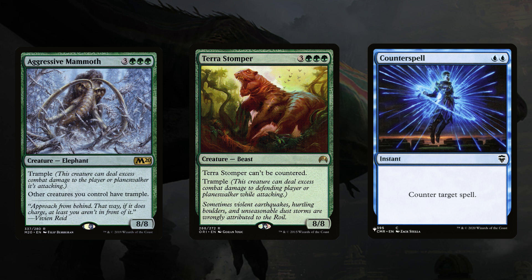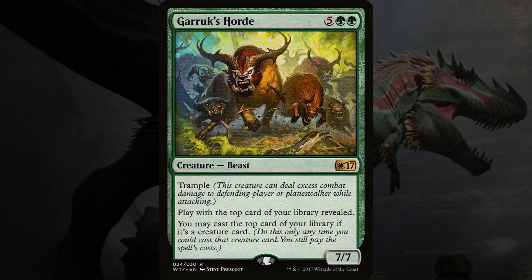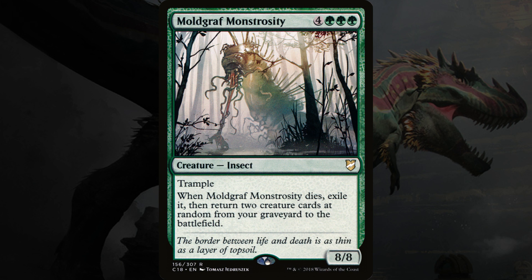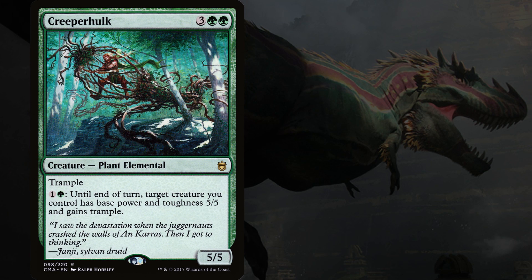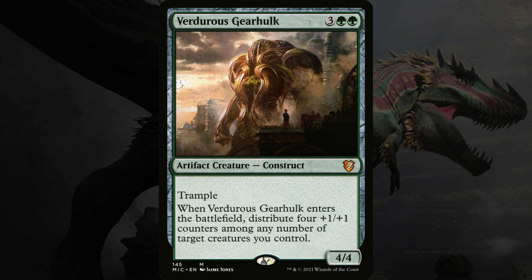Aggressive Mammoth gives all your creatures trample. Terra Stomper can't be countered, which means that counterspells don't work on it. Garruk's Horde lets you play with the top card of your library revealed, and you can cast creatures off the top of your library — you do still have to pay the mana costs. Moldgraft Monstrosity says when it dies, exile it, then return two creature cards at random from your graveyard to the battlefield — you don't have to pay their mana costs on this one. Creeper Hulk lets you pay one and a green until end of turn to give target creature you control base power and toughness 5-5 and trample, turning those little mana-producing creatures into something good for attacking or blocking. Verderous Gearhulk says when it enters the battlefield, distribute four +1/+1 counters among any number of target creatures you control — so he can put them all on himself and be an 8-8 trampler for five mana, or you can permanently buff one of your mana producers, or put them on Galta if you're trying to get a commander damage win, or spread them around.